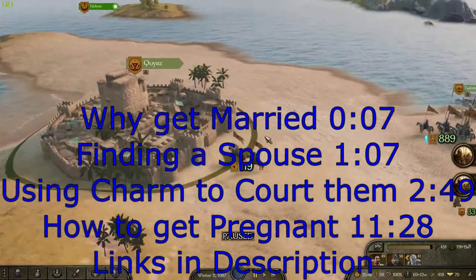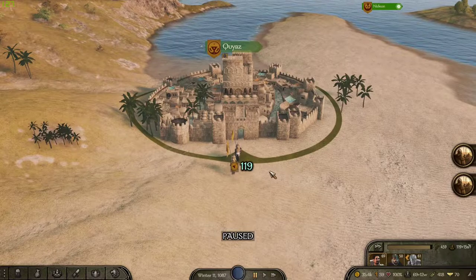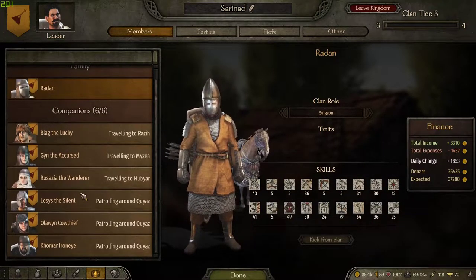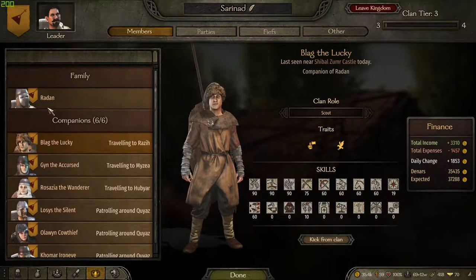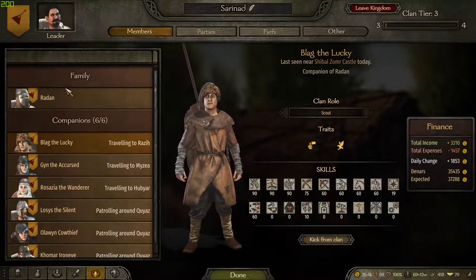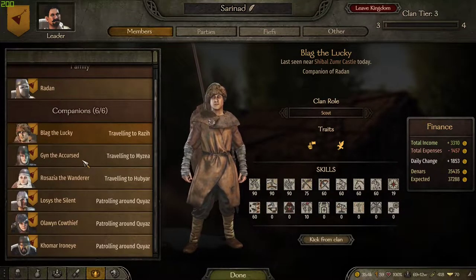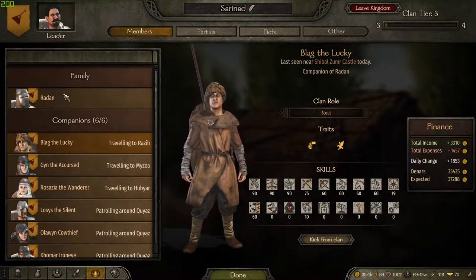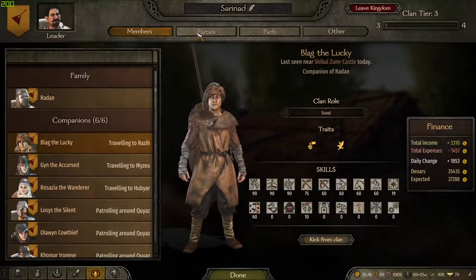Hey, Orange One here. In this video I'm going to go over how to get married and why you would want to get married. The main reason to get married in this game is if you want your clan to get bigger. You essentially need to get married. I've got all these companions and they're pretty nice, but you can get companions - or something like companions - this way. The sooner you do this, the more parties you can have because you've got a bigger family, and the more settlements you can own. It just makes you more powerful. You also get an extra NPC spouse that can usually be pretty useful.